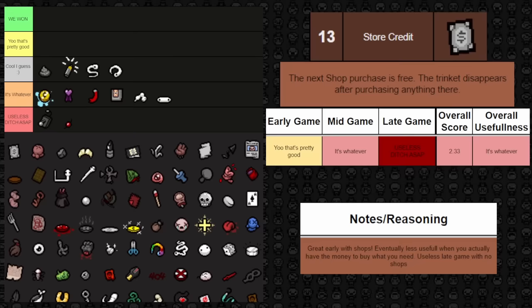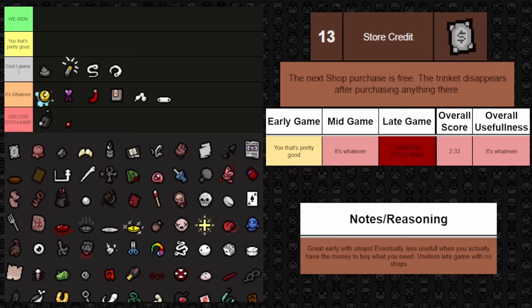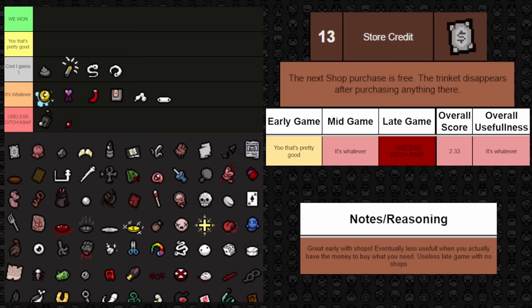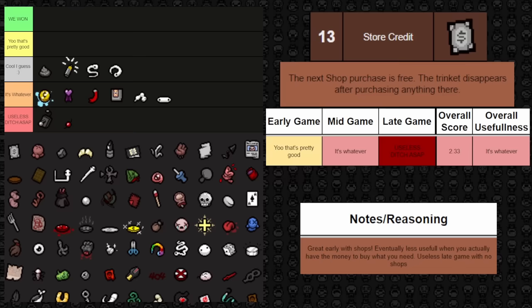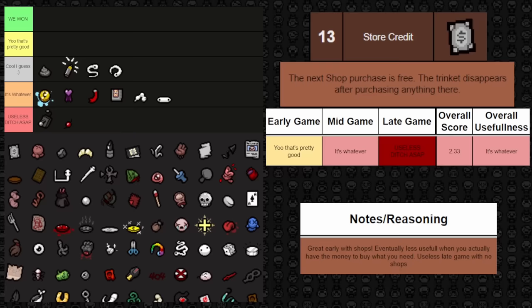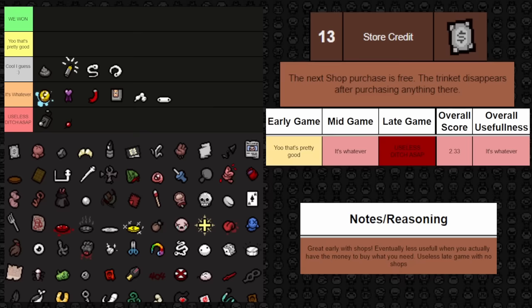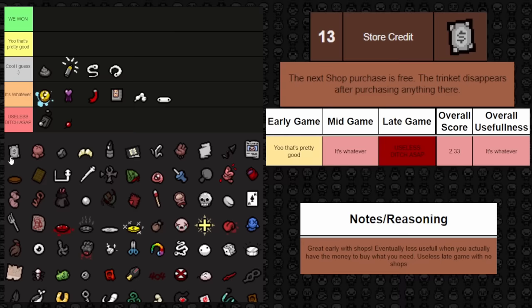Next one is Store Credit — the next shop purchase is free, and the trinket disappears after purchasing. It's good early game when you don't have enough money to buy things from the shop. Mid game, you likely have plenty of money so you don't really need it. Late game there are no shops, so there's no point having it at all. Overall it's just kind of whatever since it's only good early, whatever mid, and useless late.